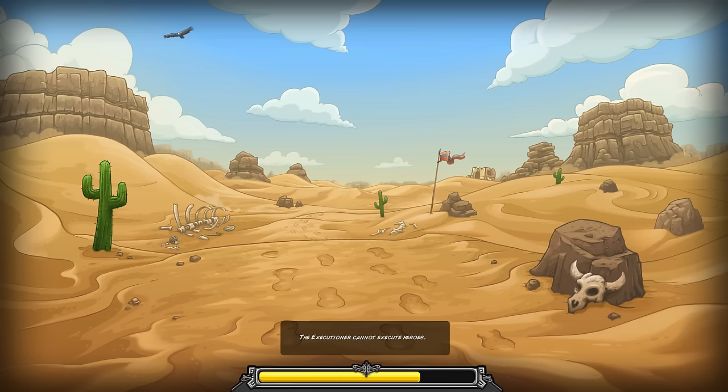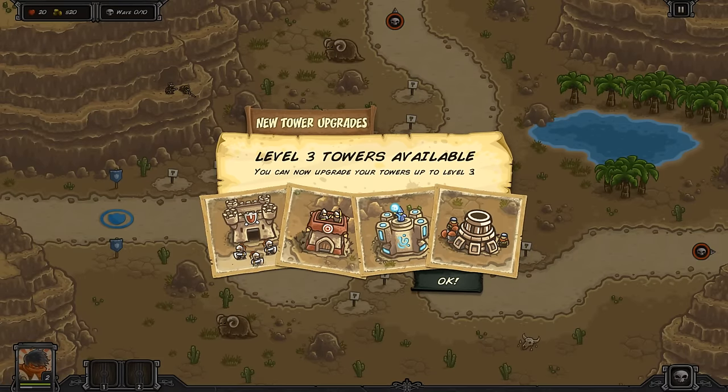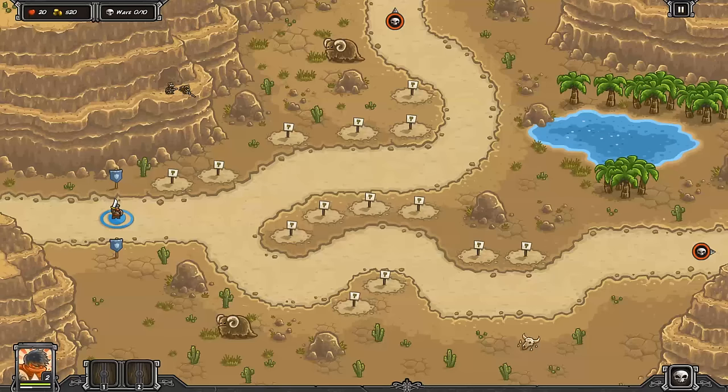This is actually a pretty easy map. The thing you need to understand most is that it's okay to not build all four of these towers, and it's okay not to mix them up perfectly — two of each. No, you don't need to do that. Just build what you need where you need them, and that is just the easiest way to play the game.